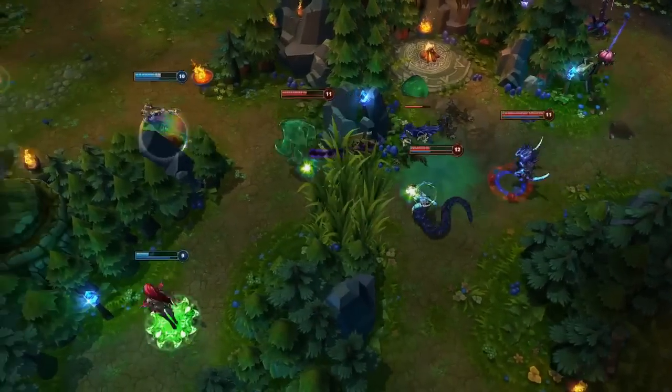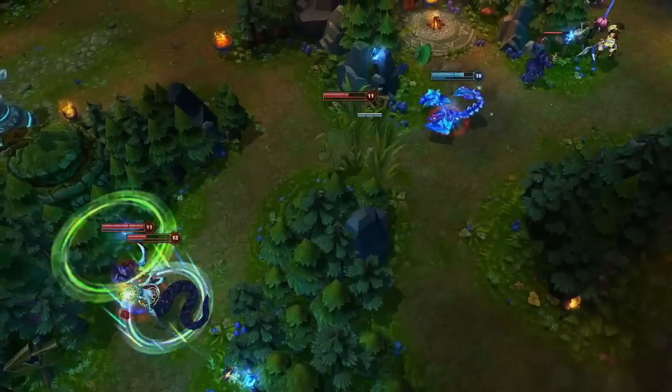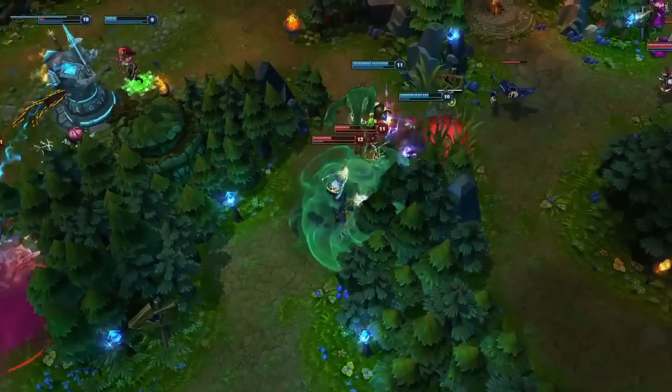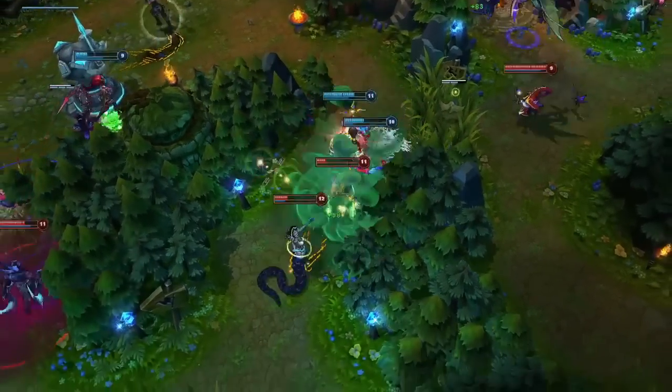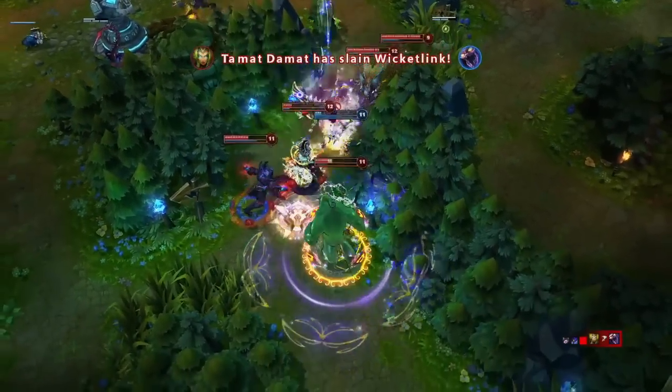In a teamfight, Zach's primary focus should be on disruption. He spots Skarner and Xin Zhao coming in from the side, slows them down with Stretching Strike, and then hits Let's Bounce. The knockup and slow prevents them from following up on Cassiopeia, and Zach's team takes three kills for nothing.